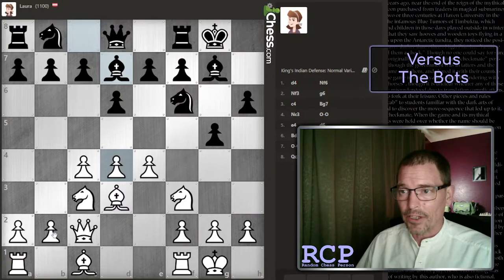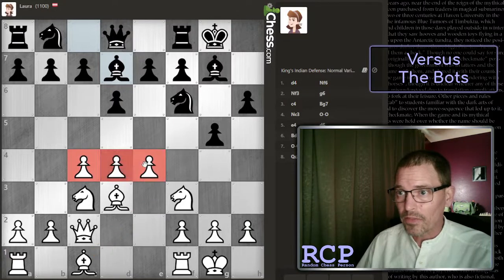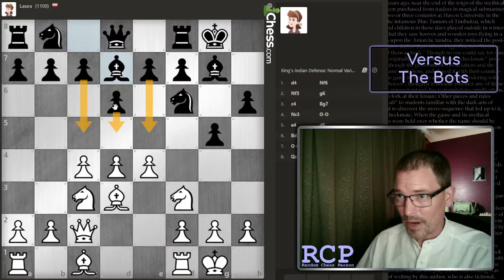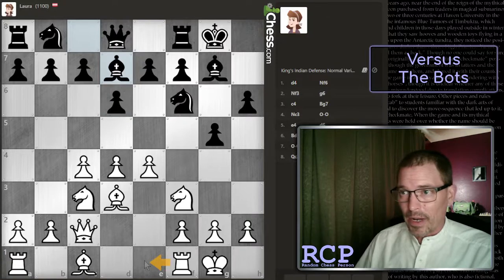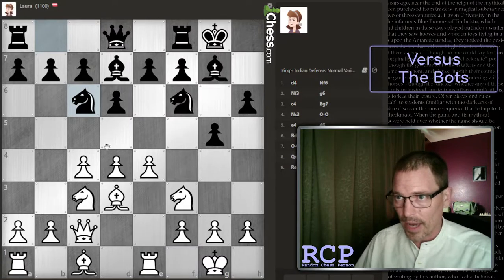I'm wondering if I shouldn't get this bishop up here because I'm not liking the look of e3 right now. It's hard to predict which file is going to open up - I don't know which pawn is going to end up being pushed to the fourth or fifth rank. I don't know if the rook goes to e1. This bot is rated at 1000 and I'm not seeing a lot of weak points yet.